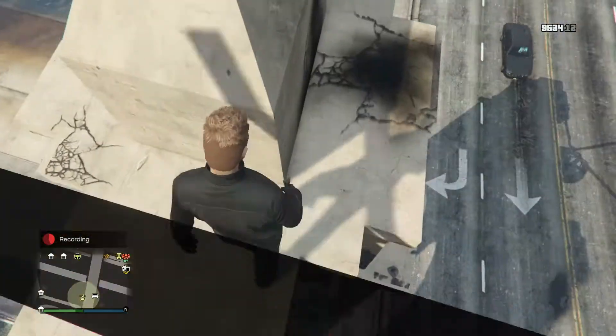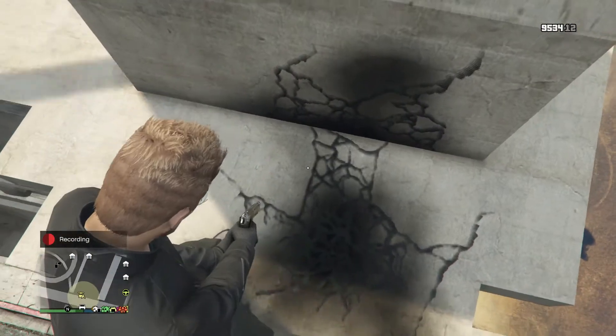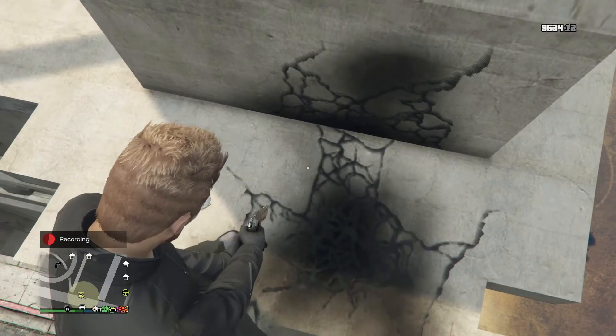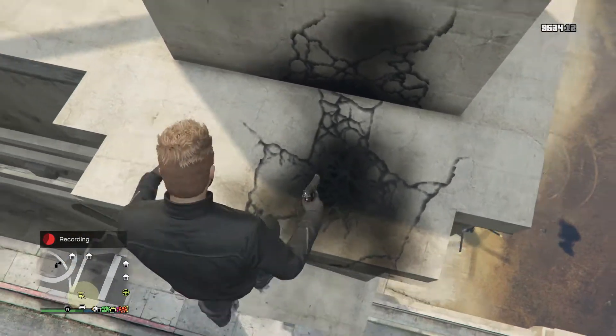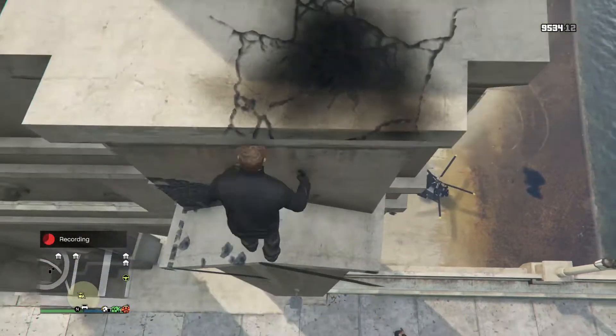The next thing you have to do is go on the right pillar, the pillar that I am going on right now. You have to go near the edge and use a pistol to help you with this. You need to try and get yourself on the ledge on the edge of the pillar. This is kind of difficult to do, so I would suggest using the pistol to make sure you don't walk too far back. Once you have done that, all you have to do is just walk forwards and you're in the glitch.